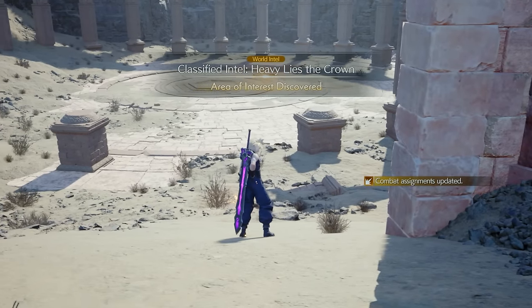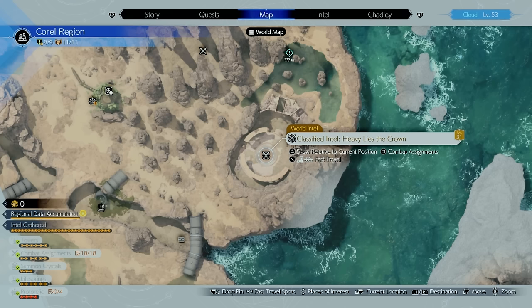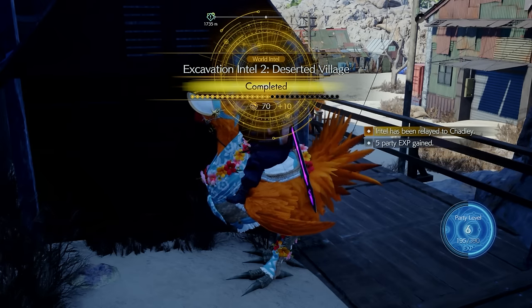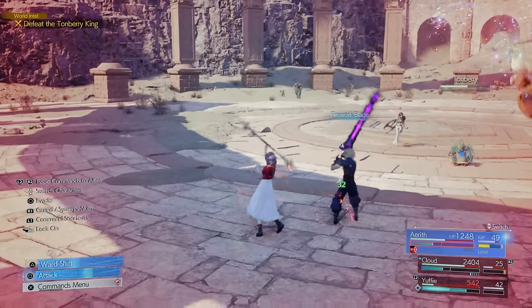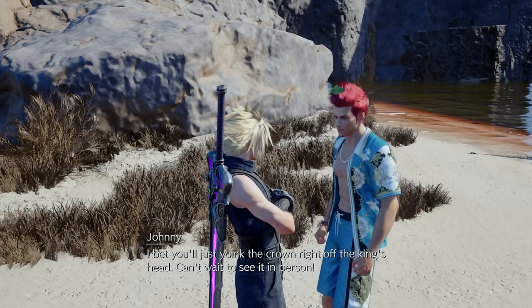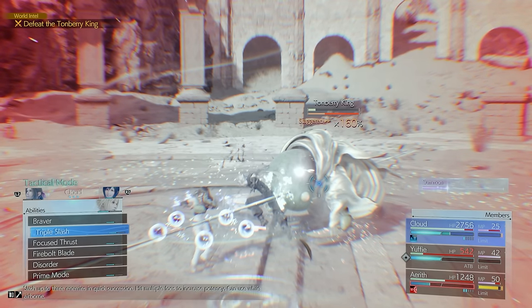The biggest intel to do is the Classified Intel — or the Secret Boss of the area — called Heavy Lies the Crown, which is the Tonberry King. The only way for this to show up is by doing your Excavation Intels to reveal the Classified Intel. This fight is really intense because this boss can one-shot you so you have to keep your distance, and it can summon minions that can also one-shot you. You need to complete this fight to finish up Johnny's quest we talked about earlier. Once done, you're pretty much finished with the entire Corel region.